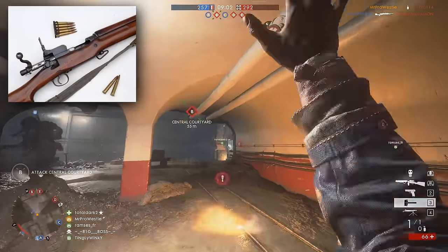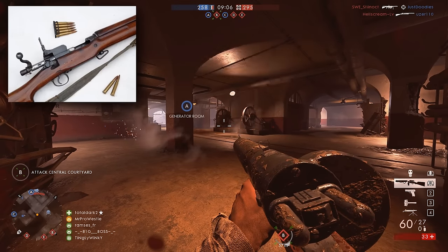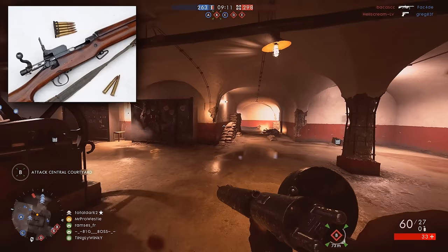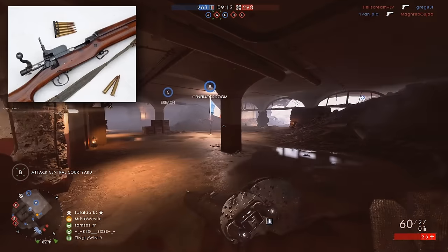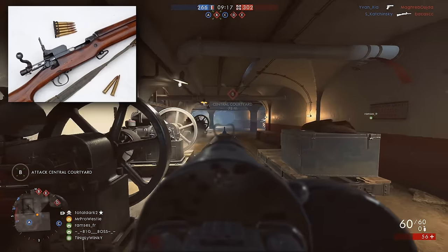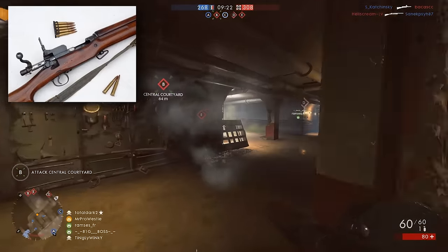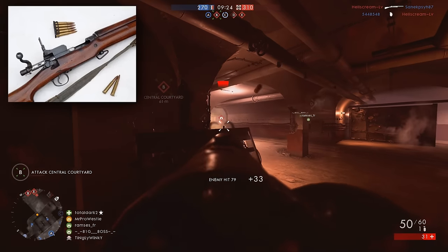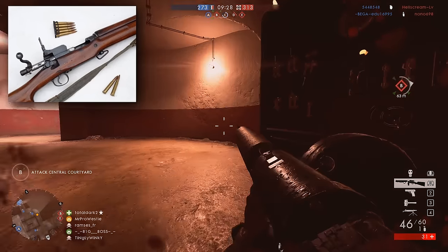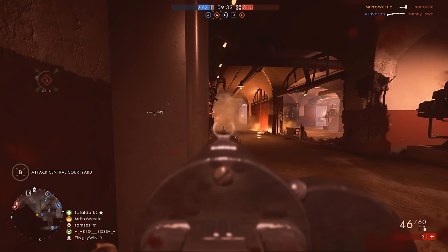As a solution to that problem, the M1917 Enfield could be added to Battlefield 1. This rifle was a modification of a British one, the P-13. In terms of numbers, this rifle actually surpassed the amount of Springfield rifles that made the trip across the Atlantic with the American forces. So not only would it fill the gap of being a US bolt action rifle, it would actually be historically accurate in its place as well.